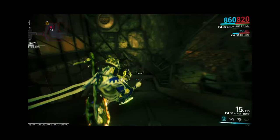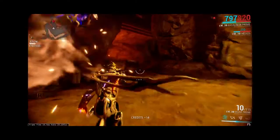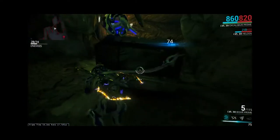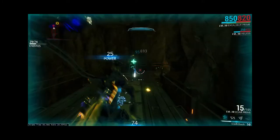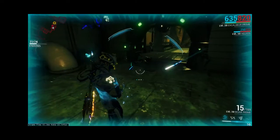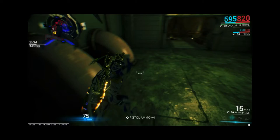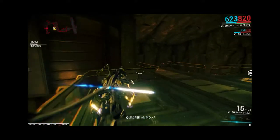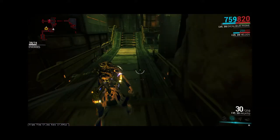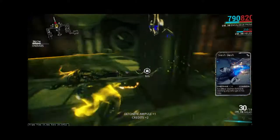Let me show off some powers. Here's Slash Dash — and Radial Blind, that little smoke thing, basically burning out their eyes. I can tell I really love my axe. You can shoot things while on the move, though I'm not doing a great job right now. On the mini-map, red sections in an exterminate mission indicate enemies still to kill.